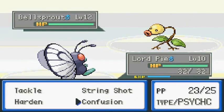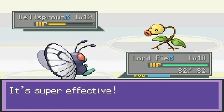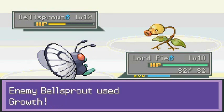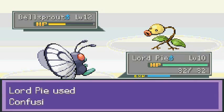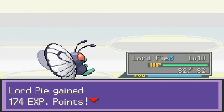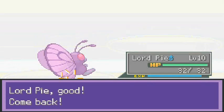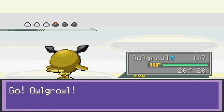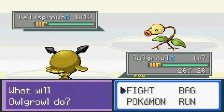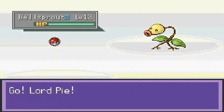Let's go with Confusion — never thought I'd be using Butterfree at this point. Confusion for the win! Lordpie taking everybody out. Coming out with another Bellsprout — let's use Owlgrowl and see what happens. Owlgrowl looks like a shiny, but it doesn't have a Flying type attack. I don't know why I brought that Pokemon.